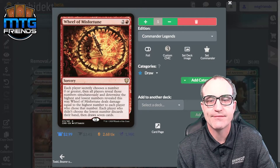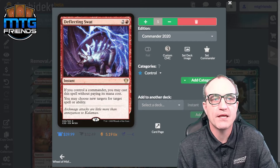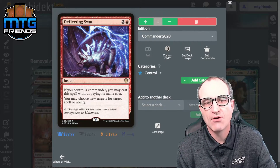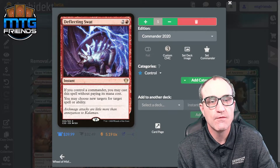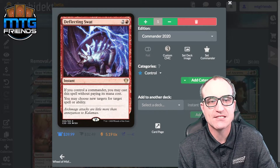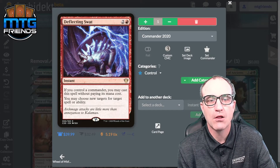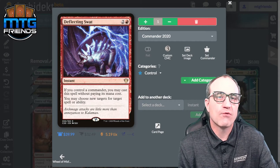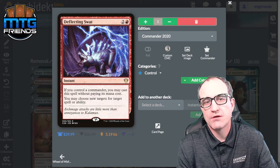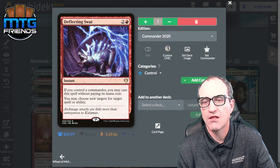We have one control piece — you can swap it out depending on how aggressive you want to be. If you control a commander, you may cast a spell without paying its mana cost, and you may choose new targets for target spell or ability. So you can redirect a removal spell or a counterspell targeting something important — lots of cool stuff you can do with it.